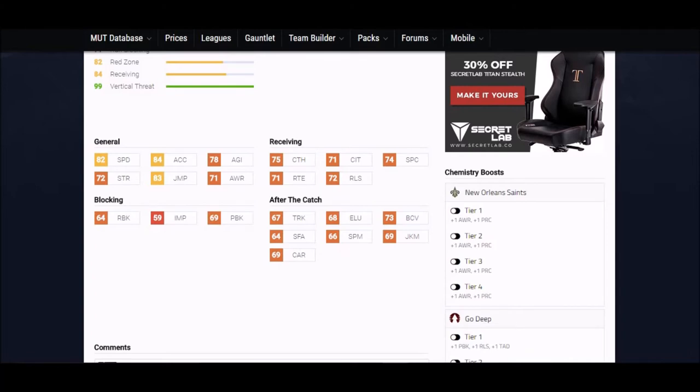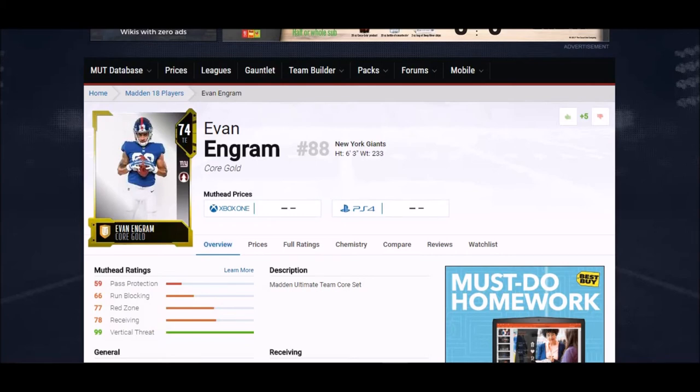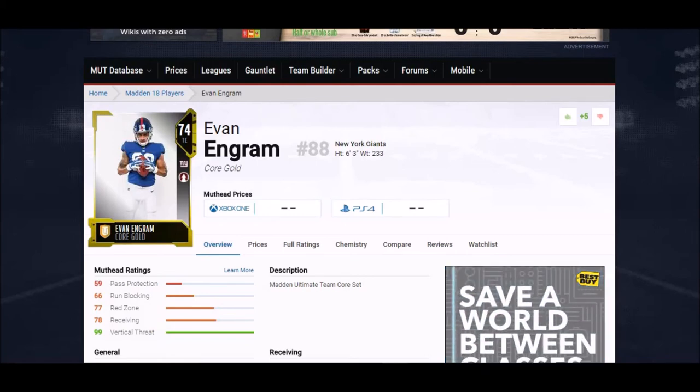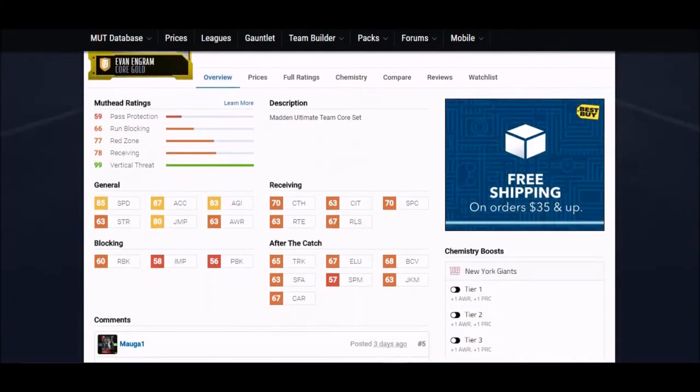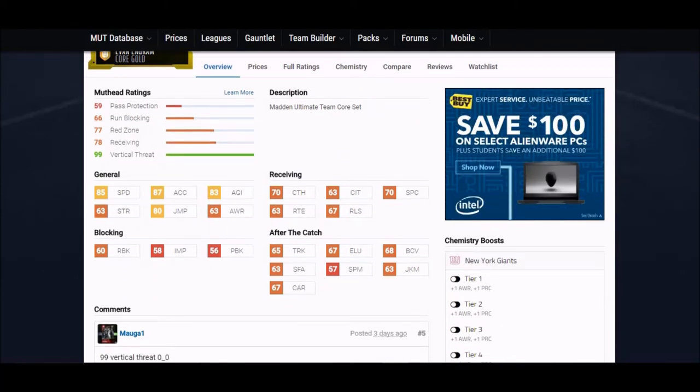Now we're getting into the fast guys. We got Evan Engram — a complete speed mismatch, the fastest tight end in the game. He's six foot three, not much of a blocker — basically a receiving tight end — but he's at 85 speed, the highest. 87 acceleration, one of the highest. 80 jump, 80 agility. His catching stats are all in the 60s to 70 range. I think he might be my starter day one.